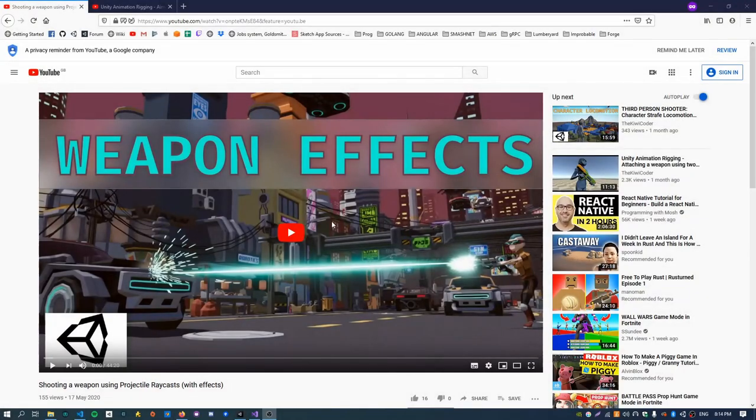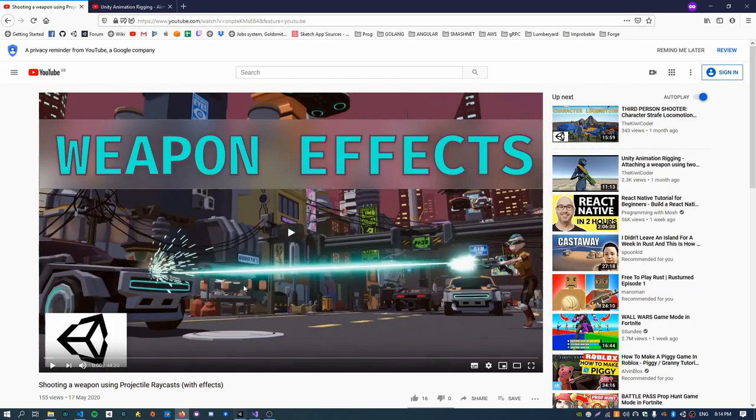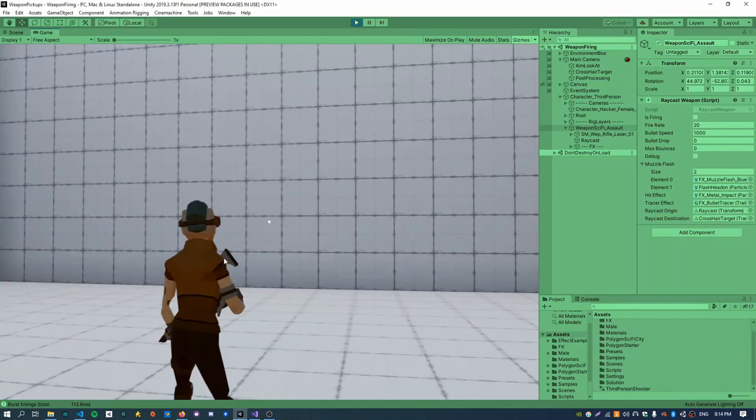This video follows on from a previous one I've made: shooting a weapon using projectile ray casts. If you haven't done that one, this is also a fine starting point: aiming a weapon using multi-aim constraint. Both of them have the same animation rig setup, so if you've done either of these they're a good starting point. Or you can just put together your own solution, that's fine too.